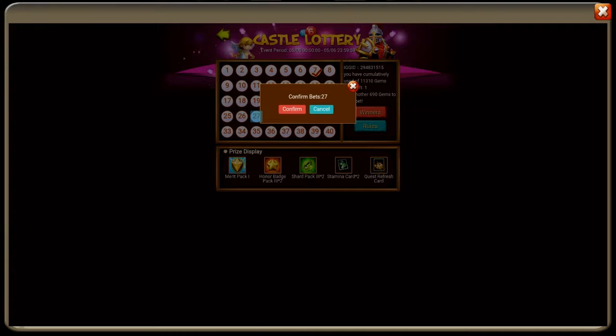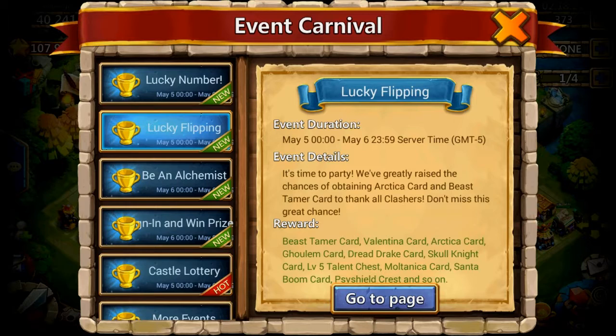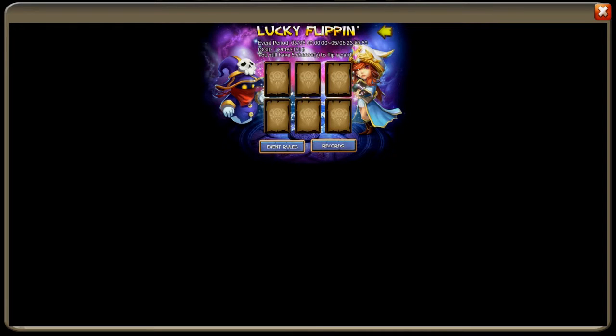Let's go 27 just for fun — quest refresh card, oh my god, not like I wanted that. Alright, lucky flipping, come on. We can't go through 11,000 gems and only get a Pixie. Five flips — come on, give me that PD.